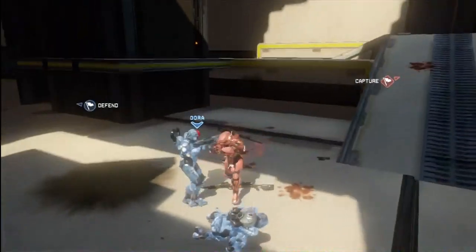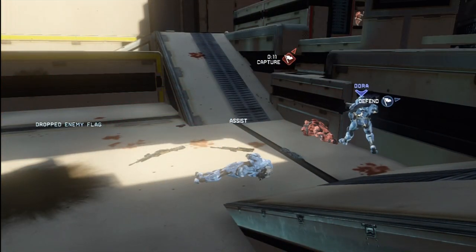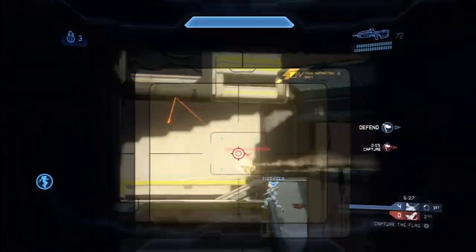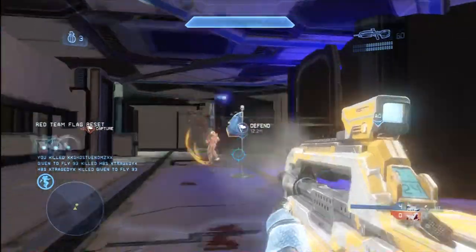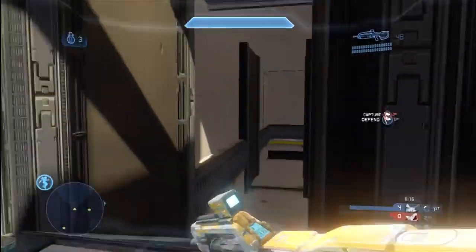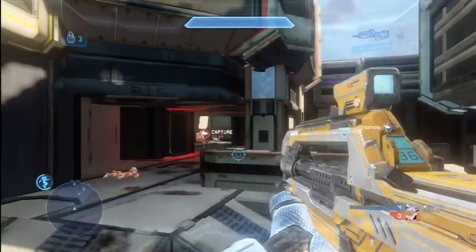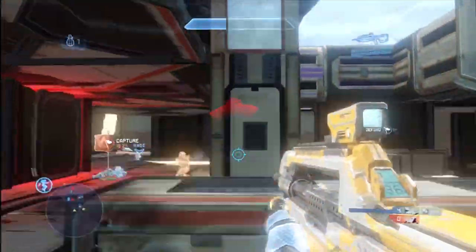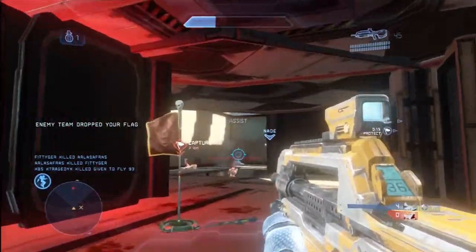What I would recommend is Regen Field — it would be super helpful in this game type on this map. Additionally, Hard Light Shield would be extremely helpful because if you're going to make a push into their base towards their flag, you can put up that Hard Light Shield and slowly push forward while your teammates fall in behind you and take some cover. That can be a very efficient way to push into the opponent's base. So I do like Grenadier, Explosives, Frag Grenades, Regen Field, and Hard Light Shield when playing on this map.